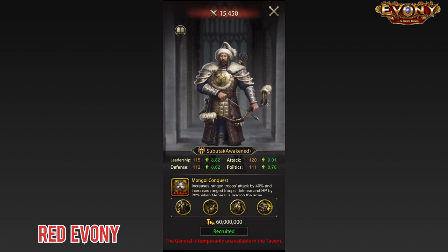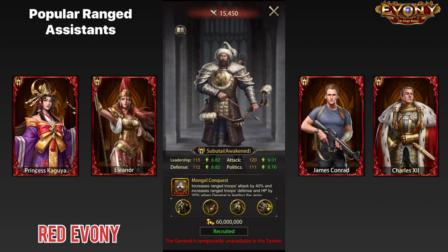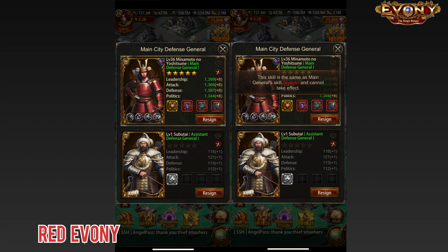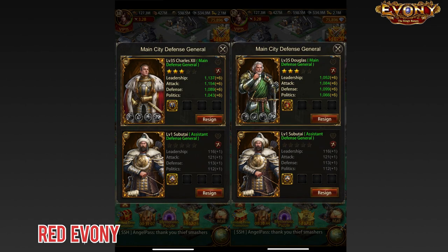If you don't have any of the popular range assistant generals — generals like Kaguya, Eleanor, Conrad — and you have Subutai, he is still a very good option, so go ahead and use him. In terms of compatibility, from the brief check I've done, unfortunately he's not compatible with Elektra, nor is he compatible with Minamoto, which might be a bit of a bummer for some people. He is, however, compatible with Charles and also compatible with Douglas. So if you have any of these generals and missed out on the top picks for assistants like Eleanor or Kaguya, and you get Subutai, you can definitely go ahead and use him.